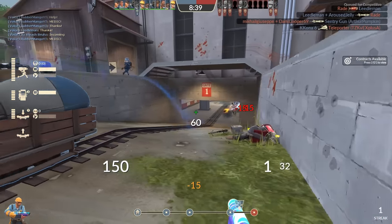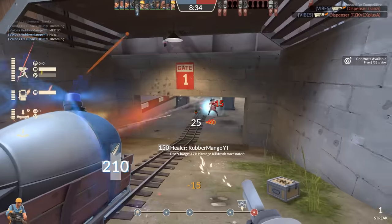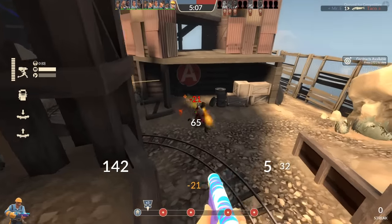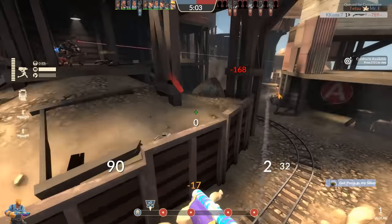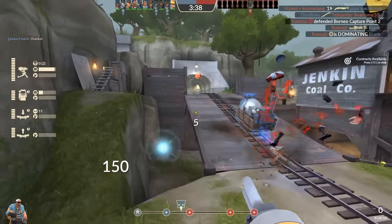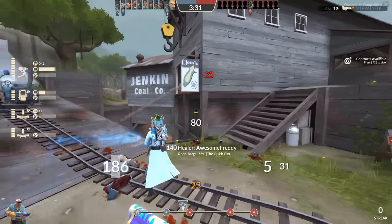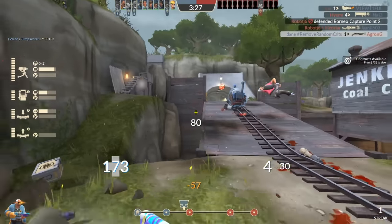Unless you have an infinite source of metal like a dispenser or a payload cart, you're only going to be able to fire up to three energy balls before you'll need to refill your metal supply, so you can't just sit there and spam them. You'll need to observe incoming damage and judge whether using 65 metal is actually worth preventing it, then time your shot so that the ball actually connects. The risk of missing your shot and wasting a good chunk of your metal supply is worth the potential reward of hitting and erasing one or more projectiles that would have otherwise killed you, your buildings, or your teammates — which makes the steep cost of 65 metal a pretty decent balance decision in my opinion.